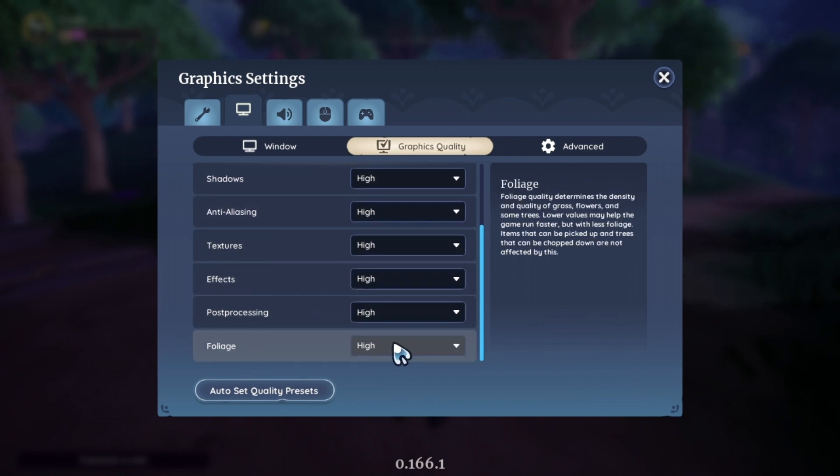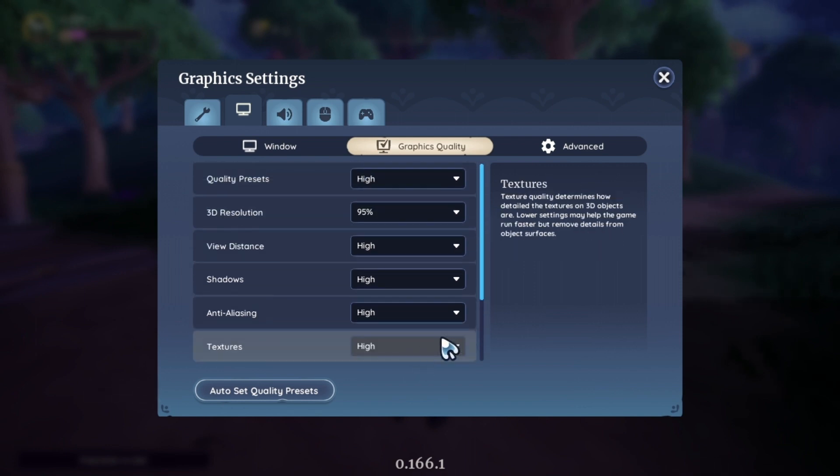Foliage is gonna help a lot, probably. These are things that definitely kind of take away from the game. But if you're like me, you just want that nice smooth at least 60 frames per second feeling.